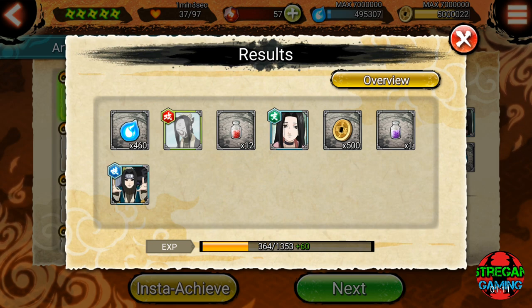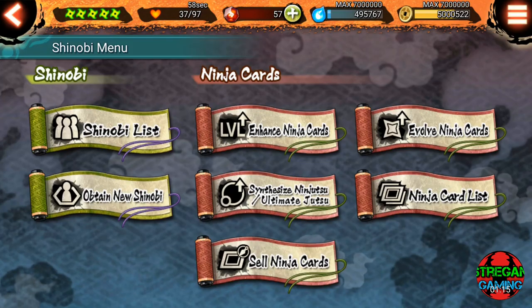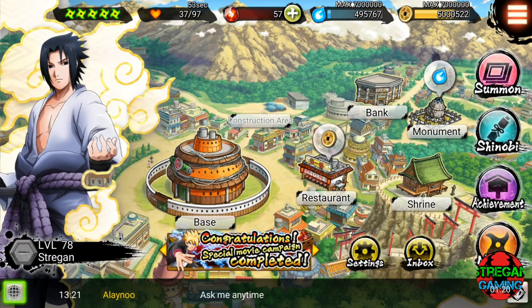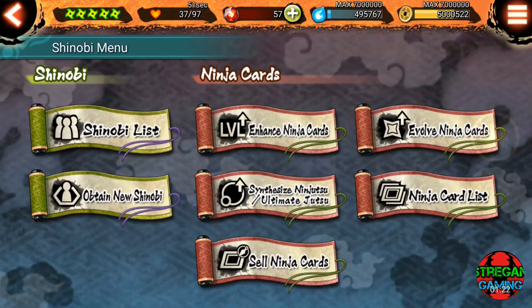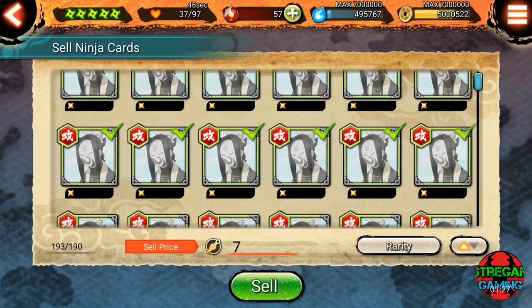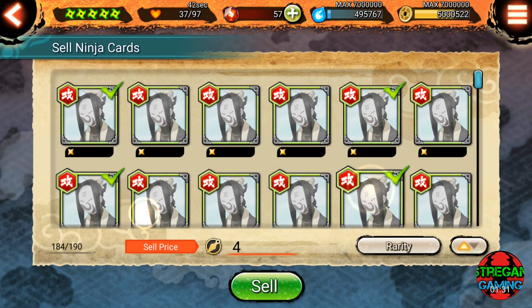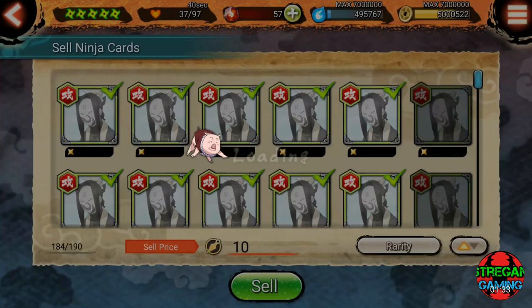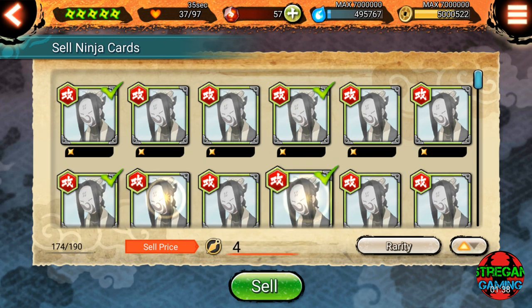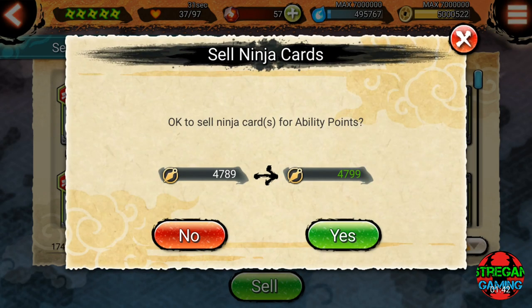You can choose the later missions, and when you get ninja cards you can just sell them for awakening points. You will be leveling up fast, getting evolution items, and ninja cards that you can sell for ability points.